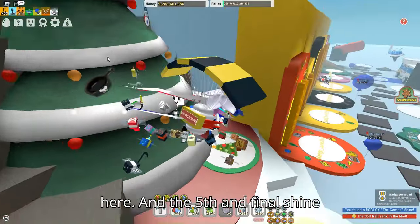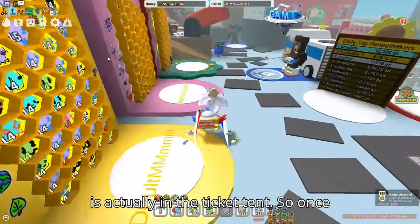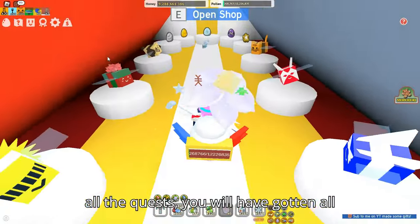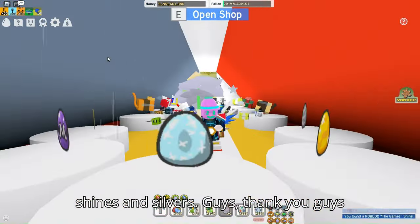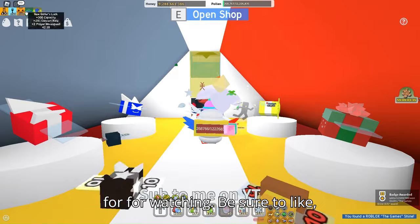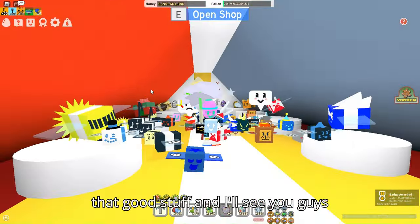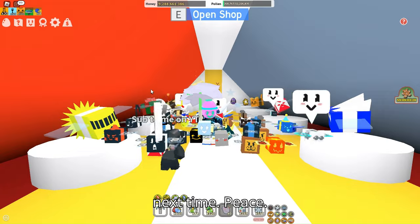The fourth shine is actually behind the hives in this little corner here. The fifth and final shine is in the ticket tent. Once you get that shine and complete all the quests, you will have gotten all shines and silvers. Thanks for watching — be sure to like, subscribe, and comment down below, and I'll see you guys next time!